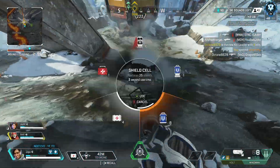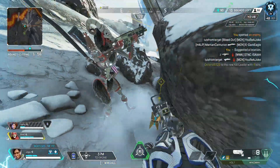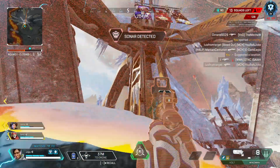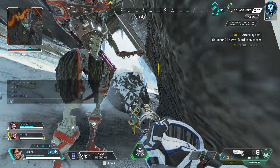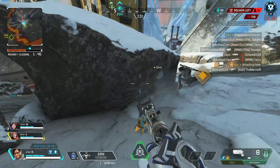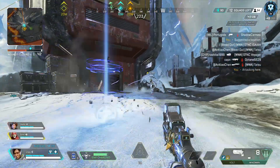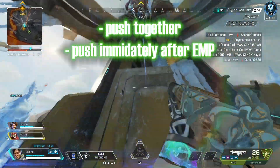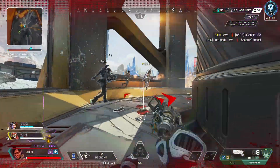Here's how to do an aggressive EMP push: get your drone in position first, then coordinate with teammates so you push at the same time and capitalize on the EMP. In this clip, Horizon does their tactical, I EMP, and we all push up together. You see how we're all stacked on top of each other — that's how you need to be: with each other, calculated, coordinated, and pushing in together. It makes the squad wipe a lot easier.